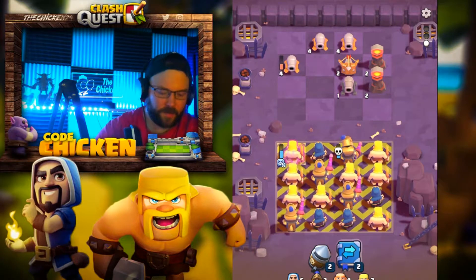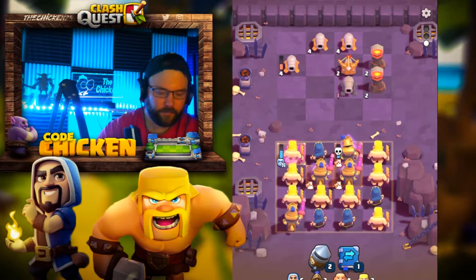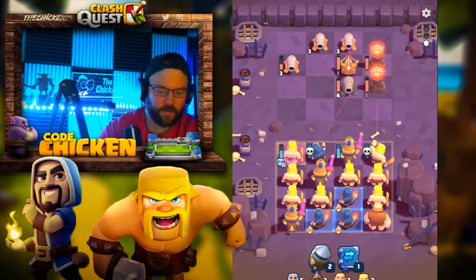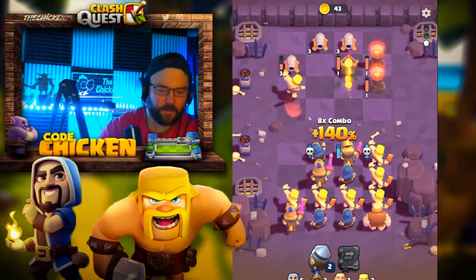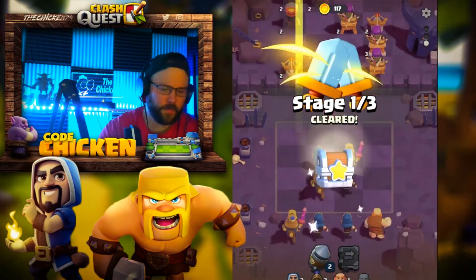Got a lot of barbarians here. So if I use this wizard, he's going to move up one. Let's do that. And then we're going to get a nice... Well, what if we go like this? Now we got him — eight times. That's going to take care of everything pretty well. Boom, awesome.